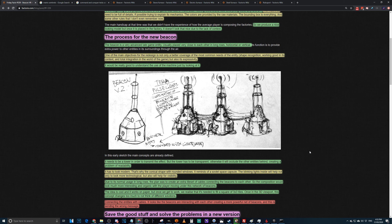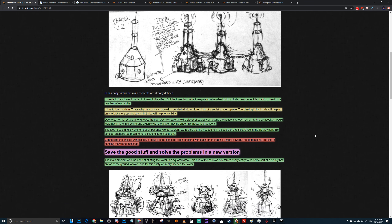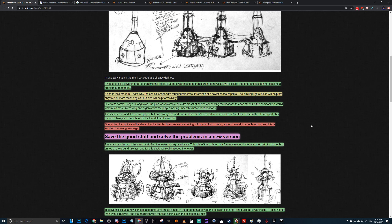It needs to be a tower in order to transmit the effect, and they'd agree on that. But the tower has to be transparent, otherwise it will occlude the engines behind it, creating a problem of readability — like when a twisted belt ends up behind a power pole and you can't see it. They also want it to look modern with a conical shape, reminiscent of a Soviet space capsule or a SpaceX Dragon capsule. The blinking lights will help with both the technology feel and visibility.